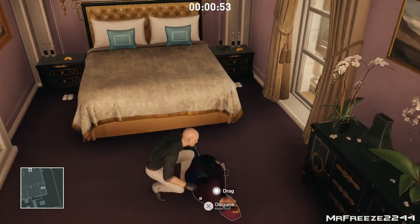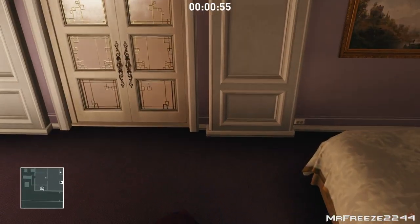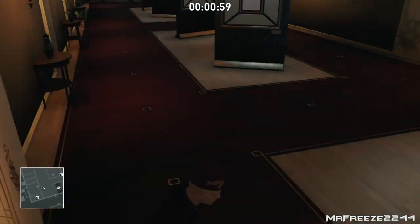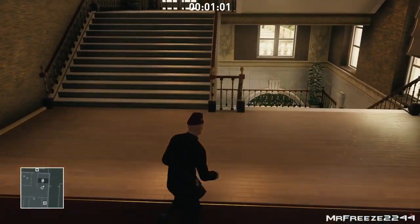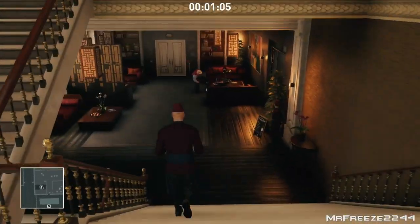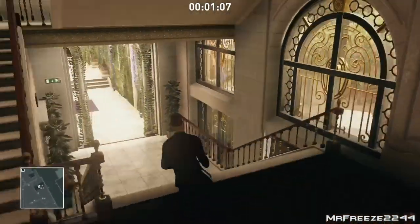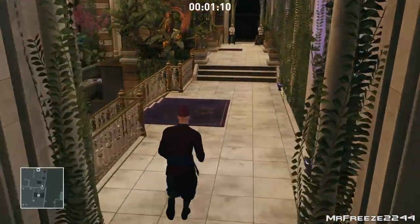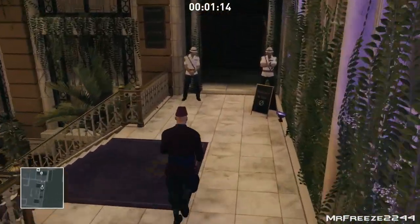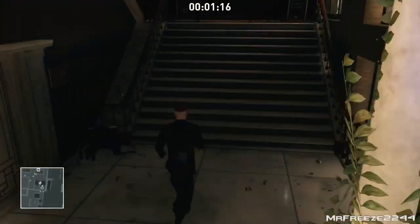It is not that easy, but that is just unfortunately how some elusive targets are. So we have knocked out both of those hotel staff members, we are going to close the door when we leave, just in case the door stays open for whatever reason. But once we have got this hotel staff disguise, we are going to go and grab a master key card because we need to get into the security room, because that is where the actual files are.